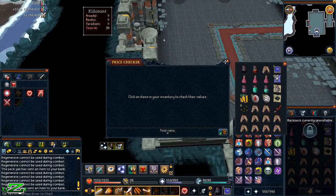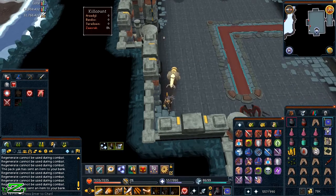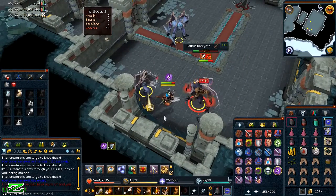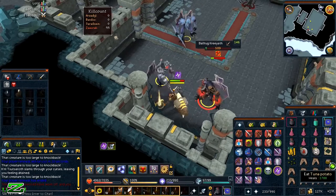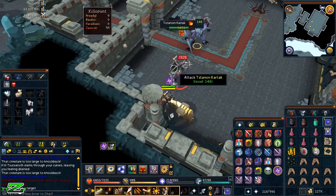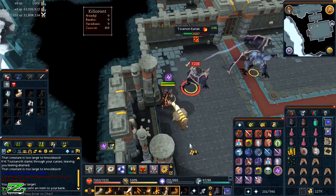The second notable drop comes at 84 KC — a Dragon Dagger worth only 16k, kind of the same value as pre-EoC, so nothing exciting. Then there's another beam of light and obviously it's not going to be a nice drop worth over a mil — it has to be an Ancient Effigy.